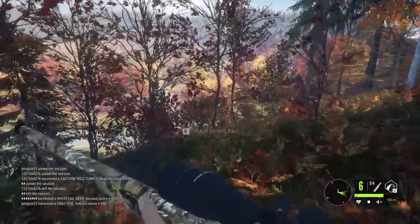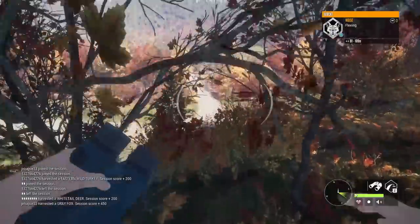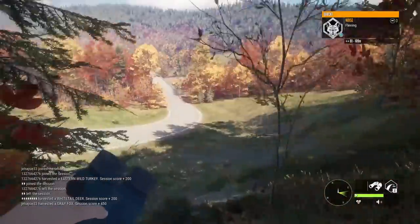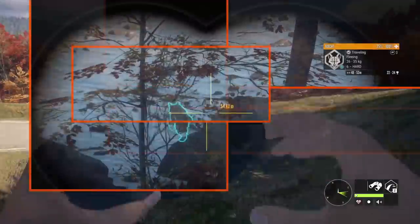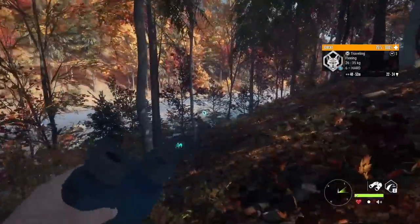And we've got the .22-H, should we get an opportunity at a turkey or fox. If we can get eyes on this bobcat, we'll try to get started with that. It must have went right down into the trees. That's going to be our guy right there, level 6.